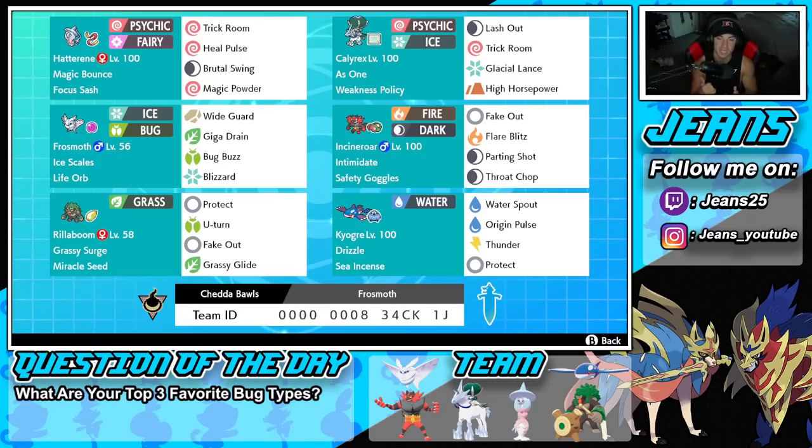The Pokemon I cannot wait to showcase is Frostmoth — a Bug/Ice moth with Ice Scales, which is a really cool ability that halves all damage from special attacking moves. We've got the Life Orb, and the moveset is Wide Guard, Giga Drain, Bug Buzz, and Blizzard — two STAB moves, Wide Guard for support, and Giga Drain for coverage and HP recovery.